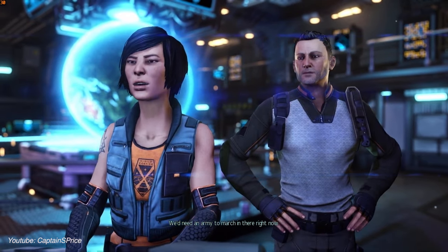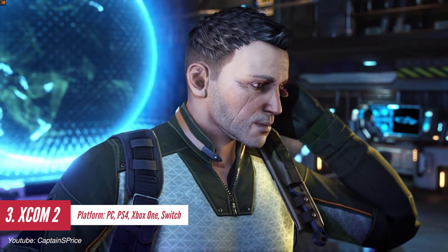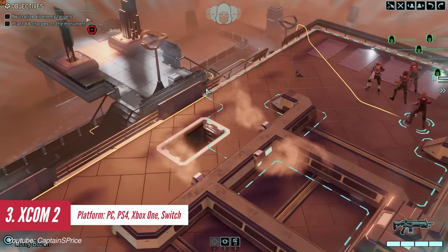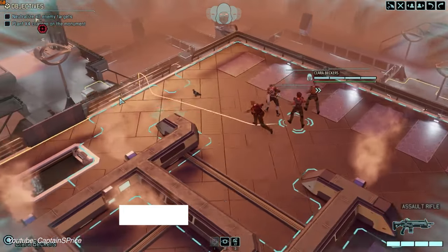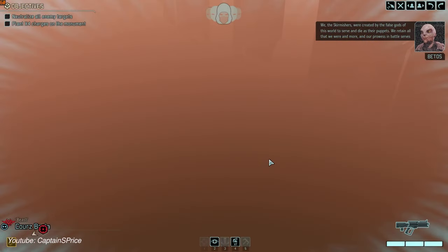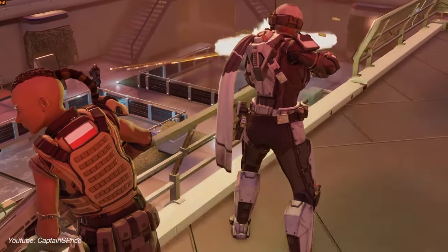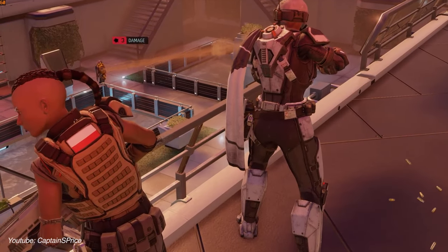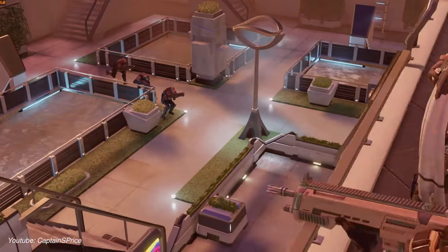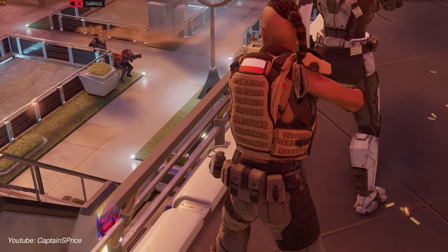XCOM 2 is a challenging turn-based strategy game set on a strategic world map and isometric battlefields. Unlike the first game where players defend the earth, XCOM 2 puts you in command of the human resistance, leading a guerrilla fight against the alien Advent regime. The missions now focus on disrupting alien operations rather than defending against attacks, and the game seamlessly integrates narrative and gameplay, infusing every mission with urgency and significance.